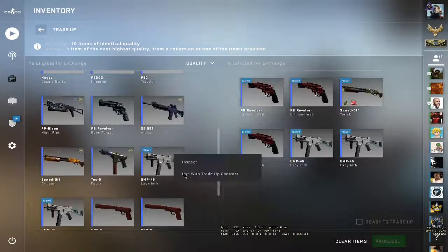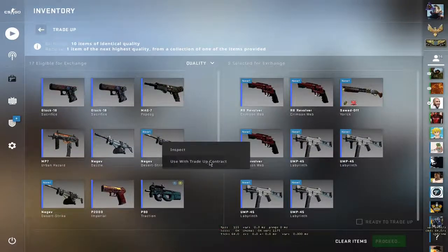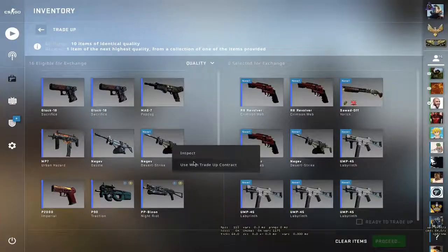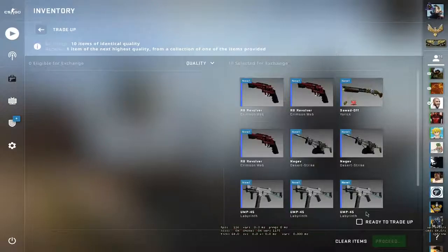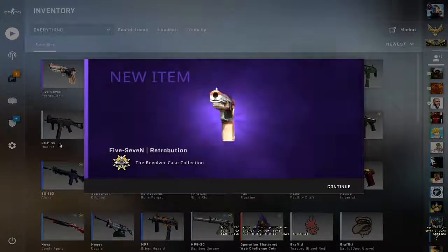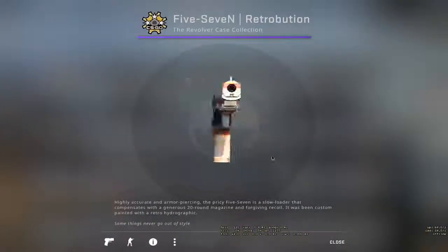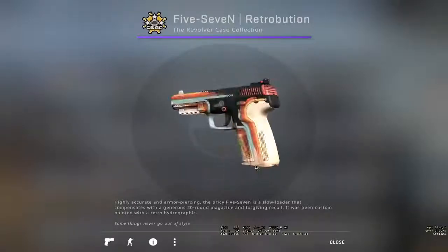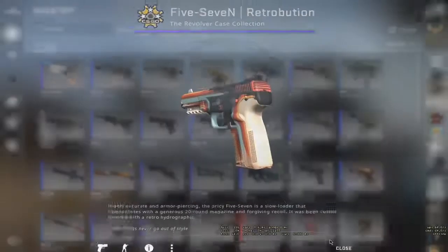Here are the four. Here is the UMP. Let me just check — desert strike, minimal wear, minimal wear, desert strike, minimal wear. Okay, let's do it. Let's hit the 50%. Hold on, let me check if this is profit. Turns out it was profit. We made around 50 cents. Not bad. We need to cover the loss that we did.